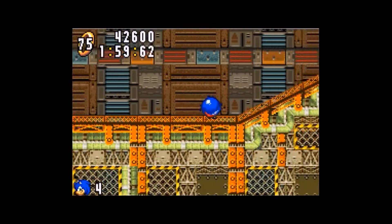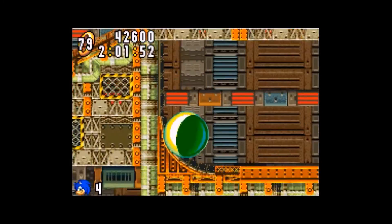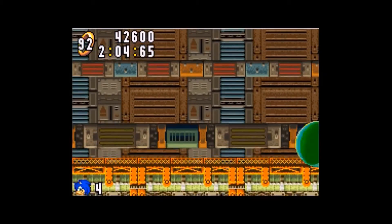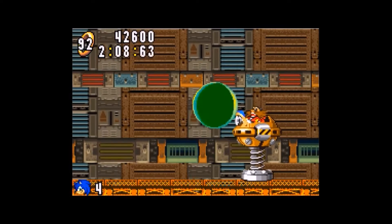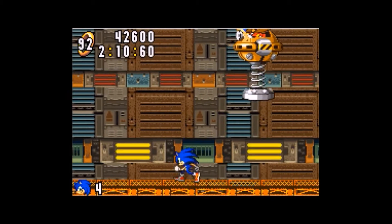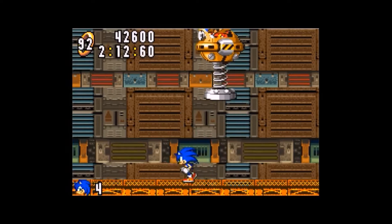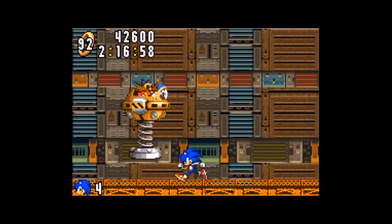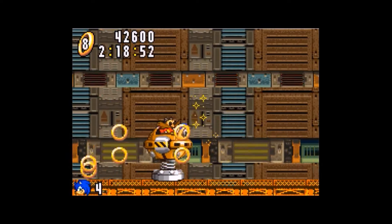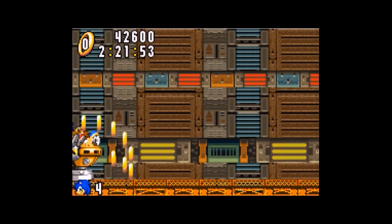I think the boss fights in these games are on par, if not a little bit better, with the Genesis games, because they feel like they're a little bit more unique. Now you have a golden Eggmatic on a spring — that's just goofy, it's incredible. What's Eggman gonna do? He's gonna flatten ya. Because we're snooping as usual, you see.